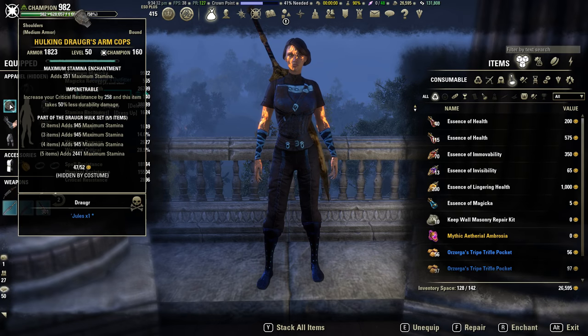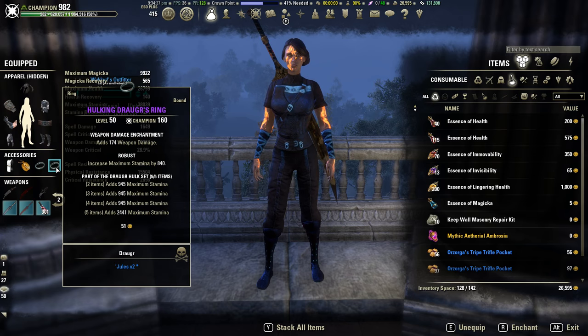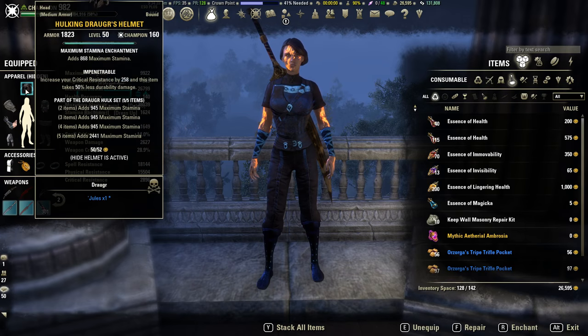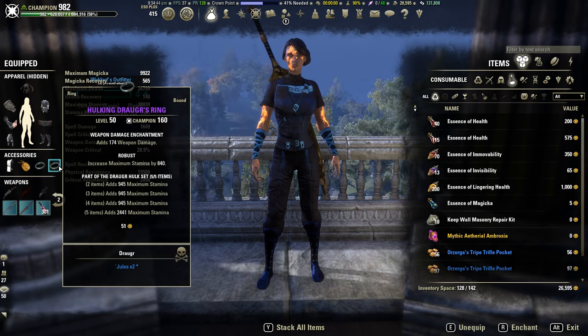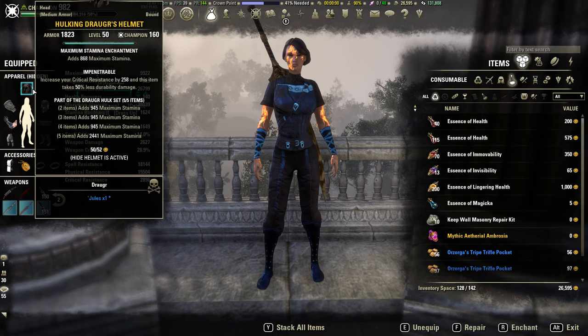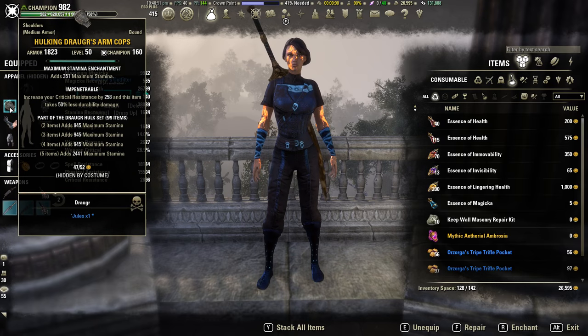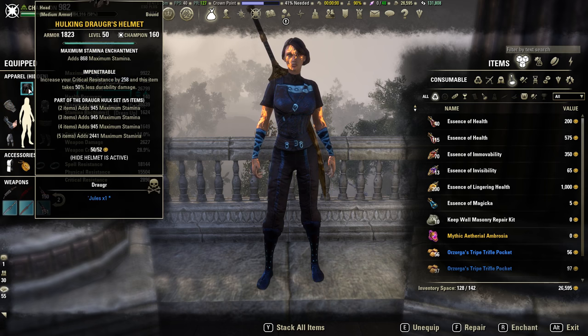We have two Hulking Draugr pieces on head and shoulders, and three on jewelry, everything enchanted with max stamina, and all jewelry enchanted with max weapon damage. What's nice about Hulking Draugr is that it gives so much max stam that it compensates for not running max stam food. We're running max health and stam regen food, and Hulking Draugr puts you at a really good 38k max stam, so you also get the stam regen from the food — the best of both worlds.